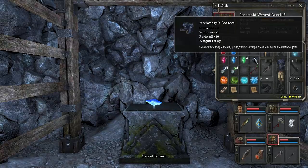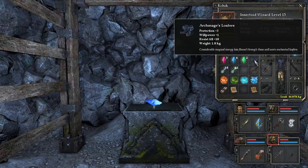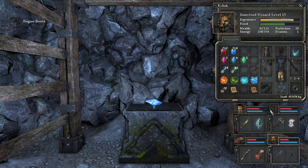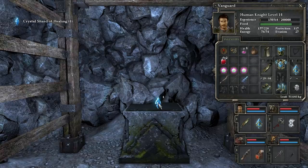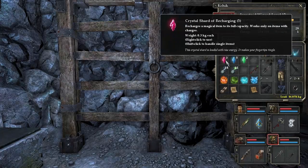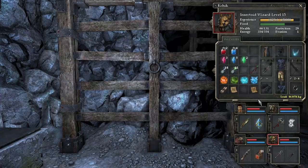Archmage's loafers. What do you know? Protection plus three, willpower plus one, resist all plus ten. 'Considerable magical energy has flowed through these well-worn enchanted loafers.' Fantastic — we got some new boots. We have a thing with the rest of our rogue's set in it. And a crystal shard of healing again — we got a bunch of these. 'Heals all wounds and raises dead champions back to life.' This is like an emergency super heal. These are item recharges and these are group protection. We've been holding onto these for a long time and we've never really needed them.